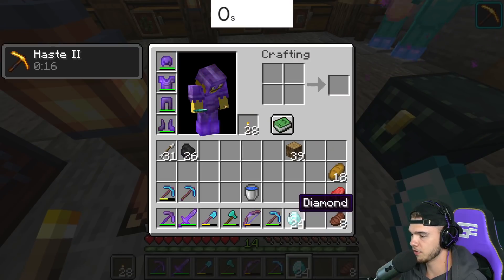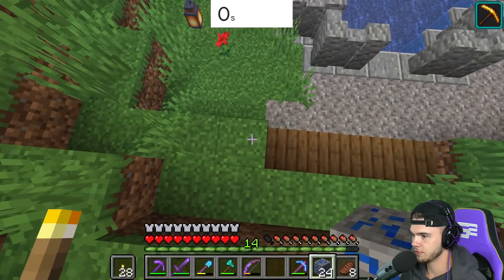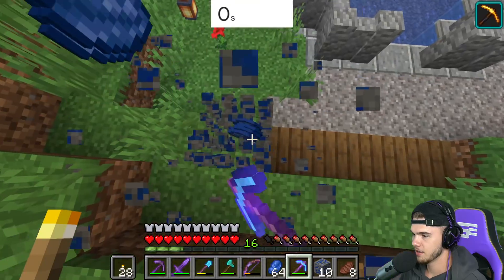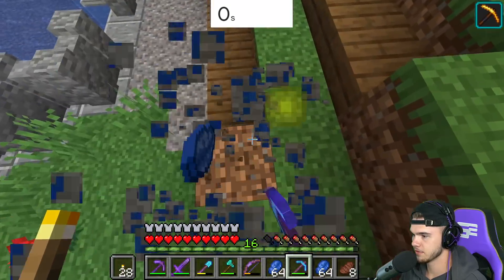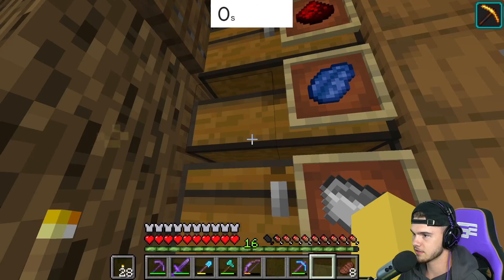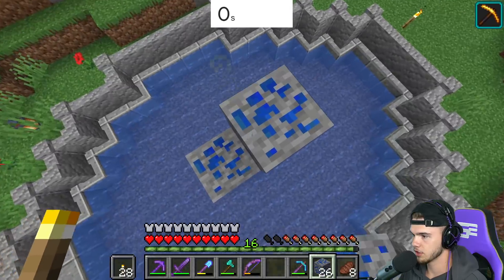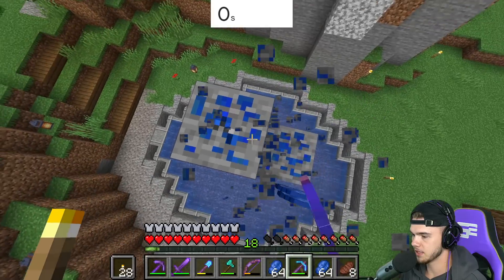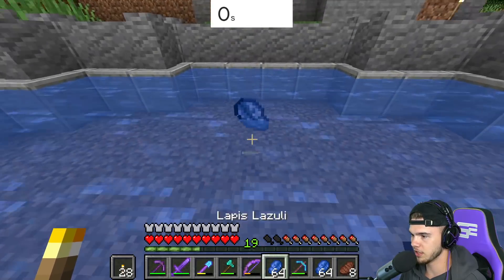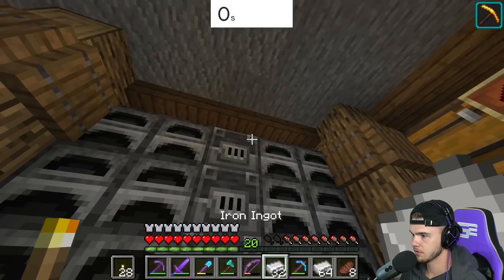13 diamonds into Fortune 3 — 13 into 24, that's not very good but I'm not complaining. 24 lapis — mining lapis is so satisfying, you get so much XP and so much pops out every time you mine a block. We actually have 35 more blocks to mine. XP for days — this is why I wasn't using Fortune 3 in the cave, because look how much lapis it fills your inventory with from just a couple blocks. The iron is finished smelting — that was extremely fast.